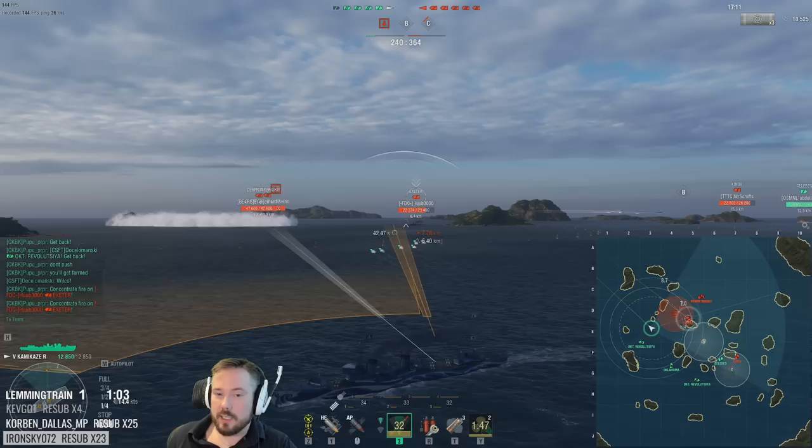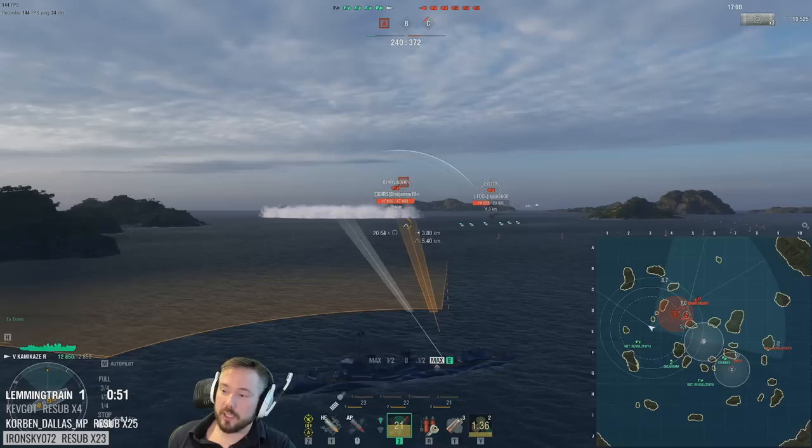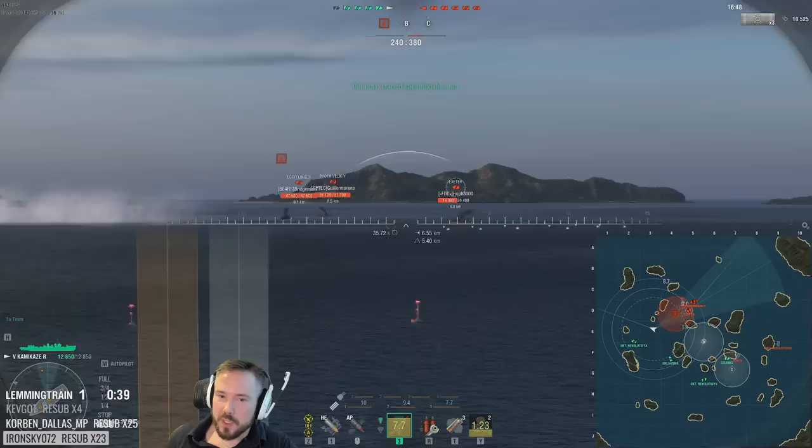He listens and starts disengaging. Exeter sees this as his opportunity to disengage — I just keep spam pinging him. October gets a good volley in and chunks him for 13k. This is why you can't play aggressive in a cruiser. We're only three minutes into the battle. One of our cruisers is dead, their cruiser has lost more than half his HP, and our Celebes is already caught in a crossfire, probably hydroed and spotted — so these battleships are going to cross-map him very soon.